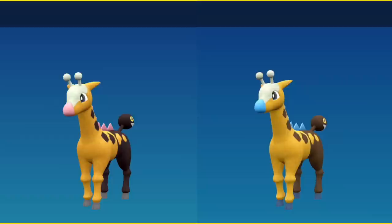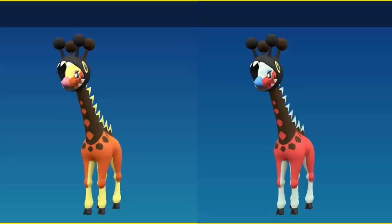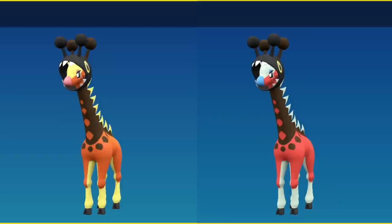For Girafarig, the spines on its back as well as its nose go from pink to blue. Farigiraf goes from an orange color to a bright red color — the same color used on Palmy — and its nose is going to be blue as well, as its eyelashes and the spines on its back go from a yellow color to an all-white color, which is going to match the white on the lower part of its body.